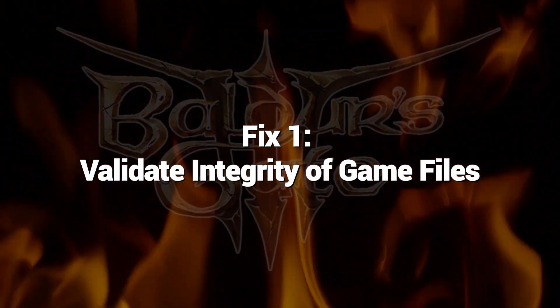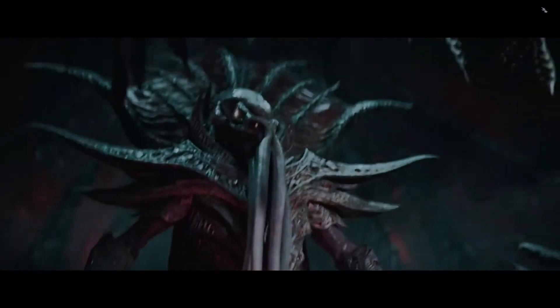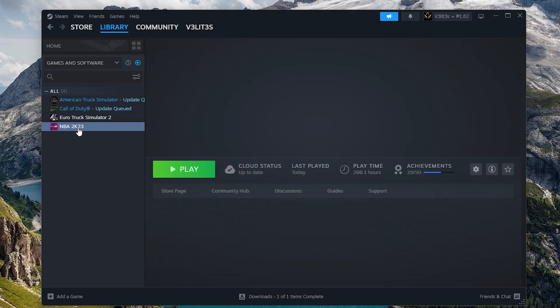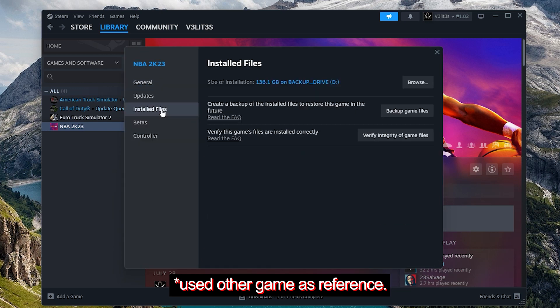Fix 1: Validate Integrity of Game Files. Running the Validate Game Files function through Steam is the first step if Baldur's Gate 3 won't launch due to file verification issues. This scans all game data and automatically re-downloads and replaces any corrupt files. Steam's file validation resolves most file verification errors by restoring any damaged or missing game files needed to pass the checks.